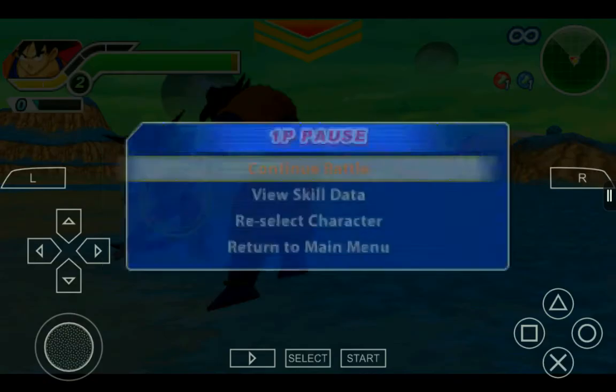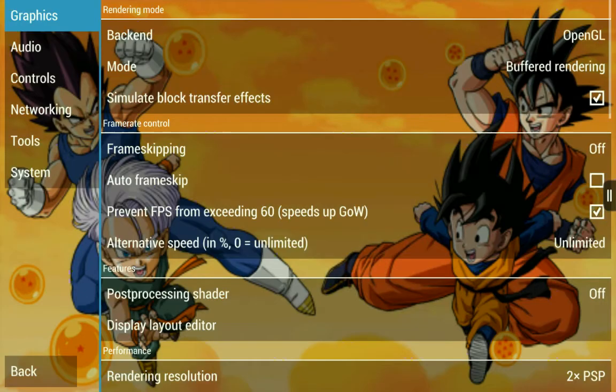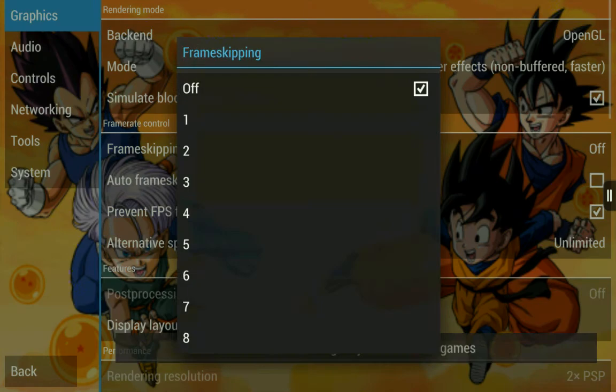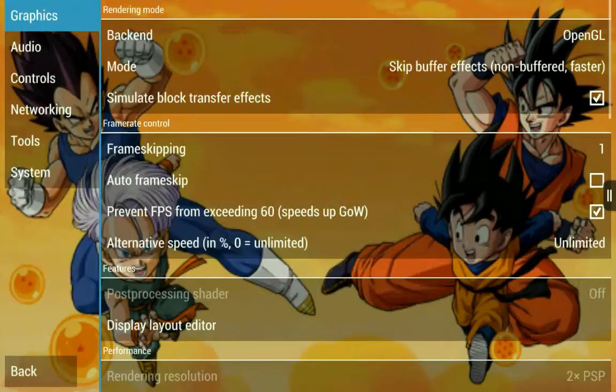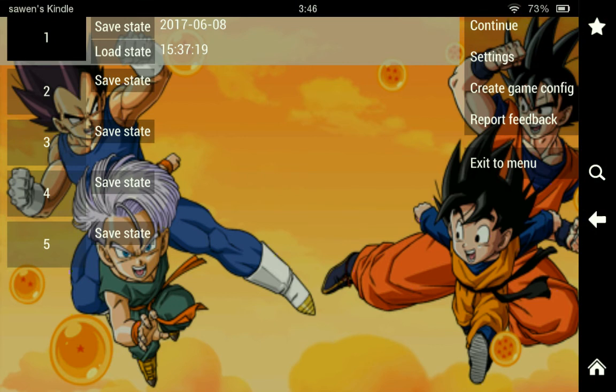What you want to do is go to Settings, go to Mode, and go to Skip Buffer Effects and set it to Non-Buffered Faster. Then go to Frame Skip and put it to one. And it should work.